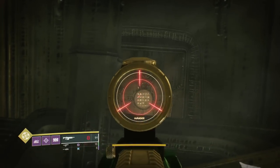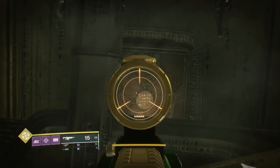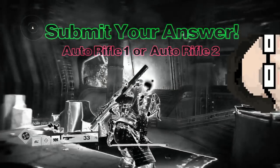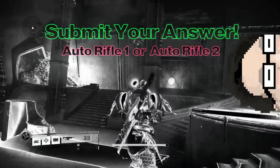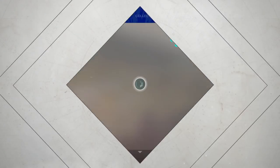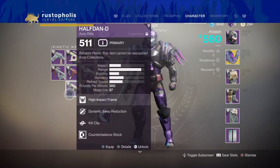This one seems a little bit more controlled compared to auto rifle number one — lets me hang it out in the circle a lot more. Now let's play this stupid little game: is it auto rifle one or is it auto rifle two? Submit your answer now. Holy crap — auto rifle one, the gun that couldn't stay in the circle as well, had the counterbalance.